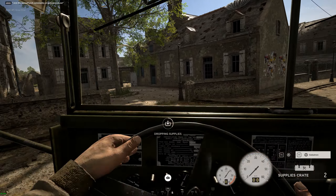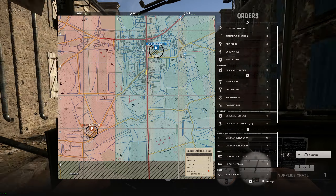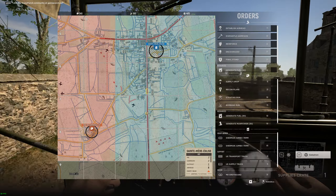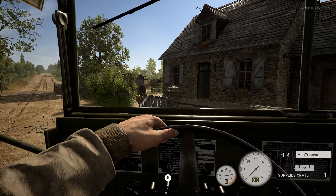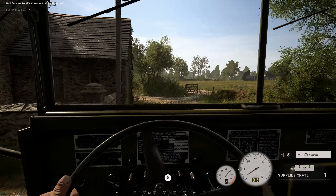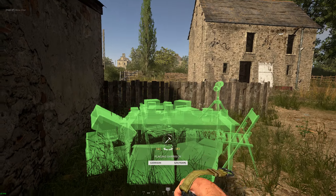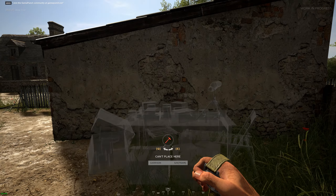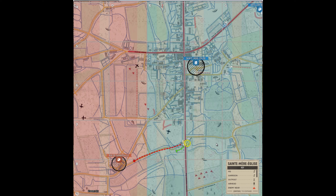Now I end up putting some supplies in the point for good measure before heading south. This little area down here is called Checkpoint and it's a good spot to harden. There is a road intersection here and it leads all the way into St. Mariglise, so we will want to control this area. Not only that, but we can use it as a springboard to move on Rue de Gambosville if the server seeds quickly.